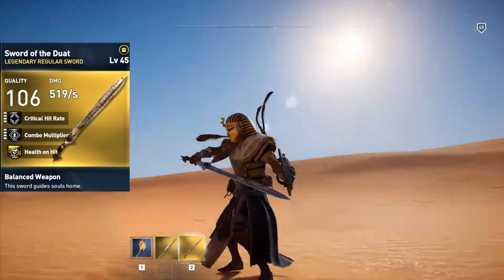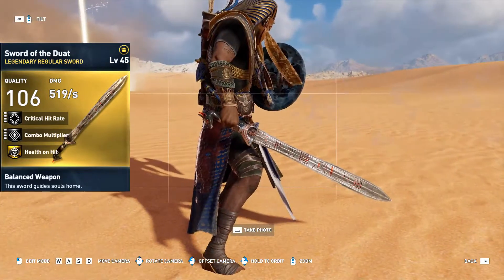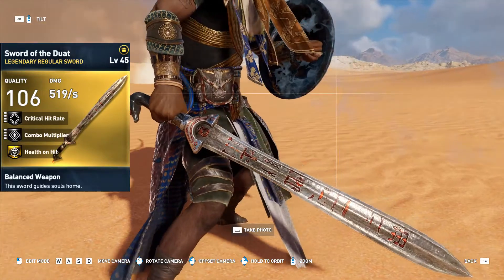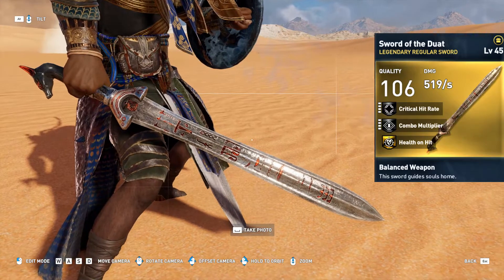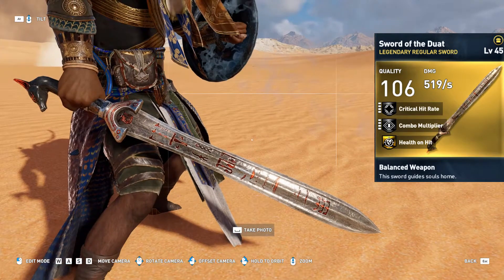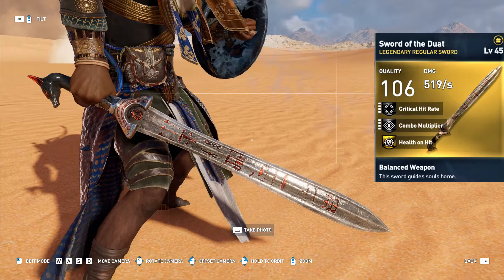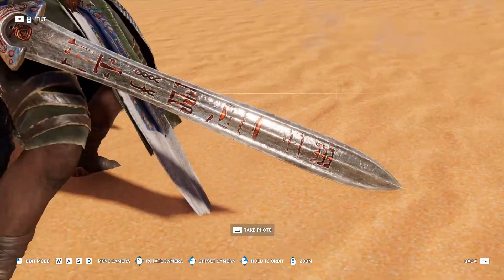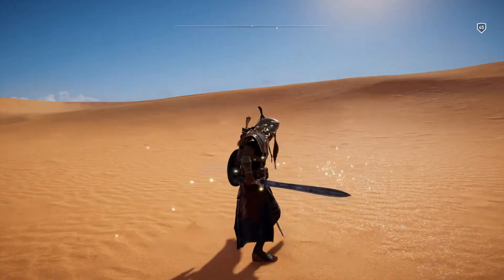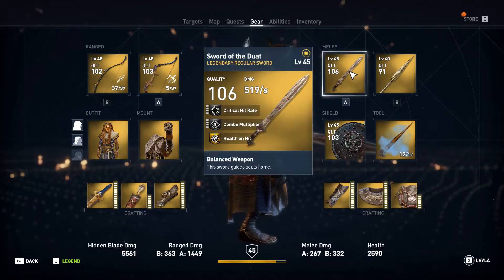If you want to check out some gameplay, check the description down below — I'll put the link for my stream which I did earlier. It definitely has the Sword of Duat gameplay in it. As you can see, the blood red markings make it look that much better. The health on hit, combo multiplier, and critical hit rate are pretty amazing for this sword. I would have rather liked the health on kill perk, but then this sword would have become even more overpowered. Maxed out critical hit rate, maxed out combo multiplier — and a health on hit perk — this sword is definitely pretty awesome.